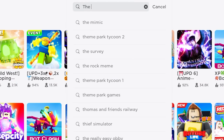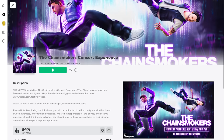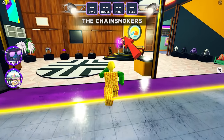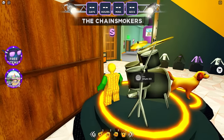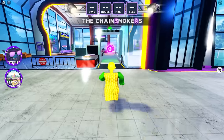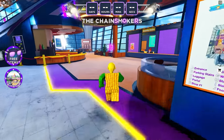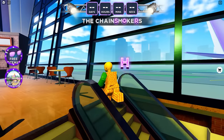For our next item, search and join the game called The Chainsmokers Concert. To get the free item in this game, collect all the letters for The Chainsmokers — here's the first one. They're all scattered in this map, they're all purple and glowing. I'll get back to you once we're at the last letter — for the meantime, enjoy finding where the letters are.